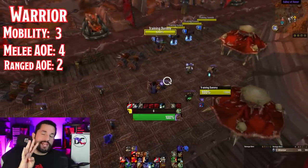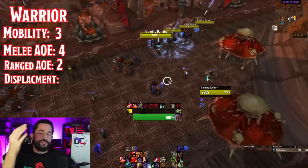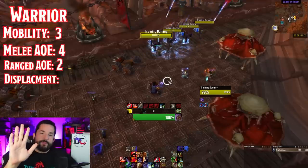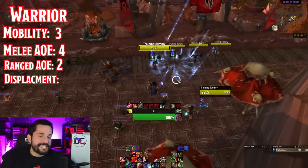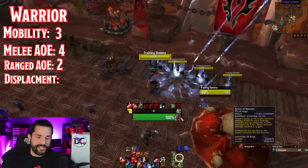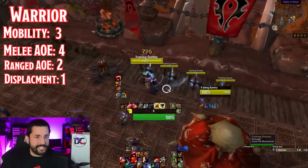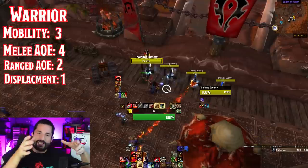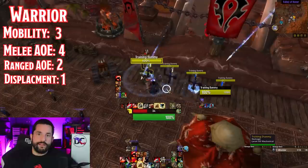The fourth category is displacement — being able to move enemies from one spot to another. The best example of this is the Death Knight; spoiler alert, they got a five. But warriors only have one single displacement which is Spear of Bastion — it tethers enemies to a single location. It keeps pulling them to the center, but that's not as versatile. And it's a talent.